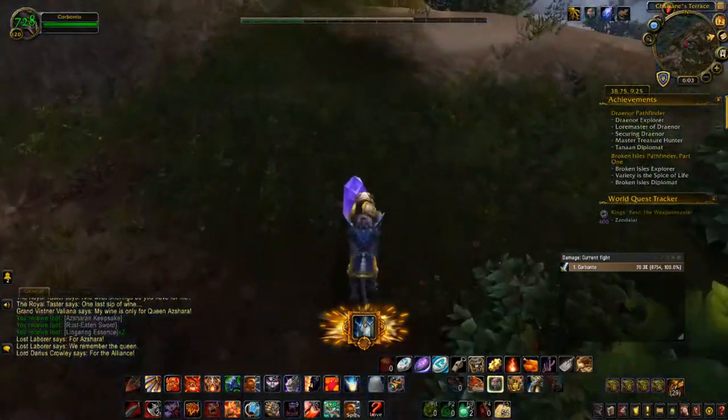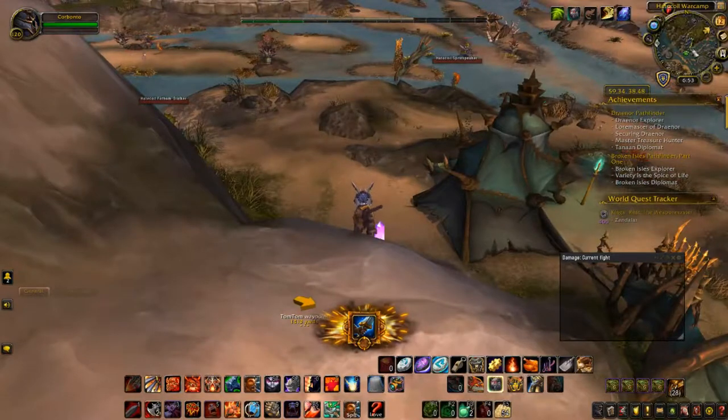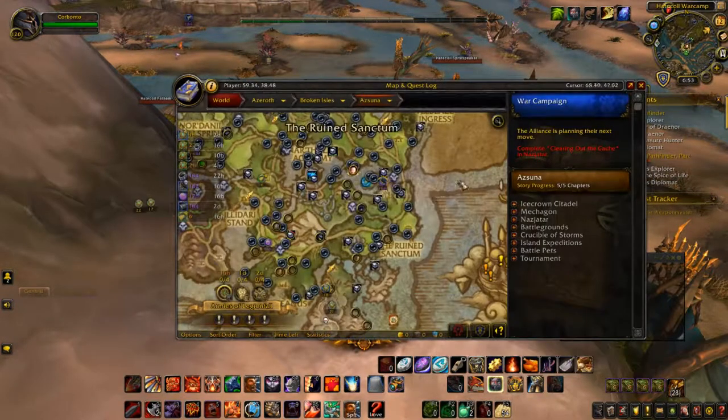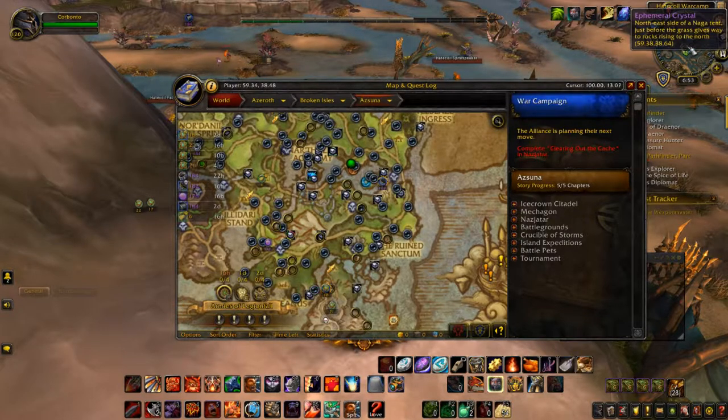To start, you want to locate an ephemeral crystal in Azsuna. Walk up to it and right-click it. You will then be given a hidden buff that you do not want to lose by dying. I'm not 100% sure if you do lose it when you die, but I would just be on the safe side and not die.